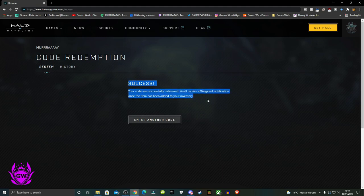Once you enter your code correctly, you'll get a success message. Make sure you type the code in exactly as it is on the card, using all caps if it's all caps, and also use the dashes in between the parts of the code.